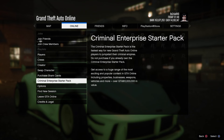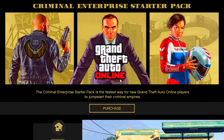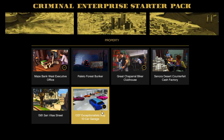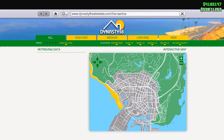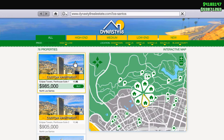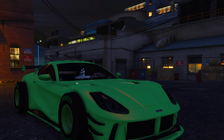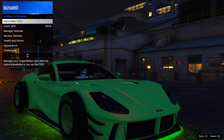From here, press Options, go to Online, then go to Criminal Enterprise Starter Pack. Press X right here, then press X once again, then press X once more. You will see all of the apartments. Once done, back out of the Criminal Enterprise Starter Pack.